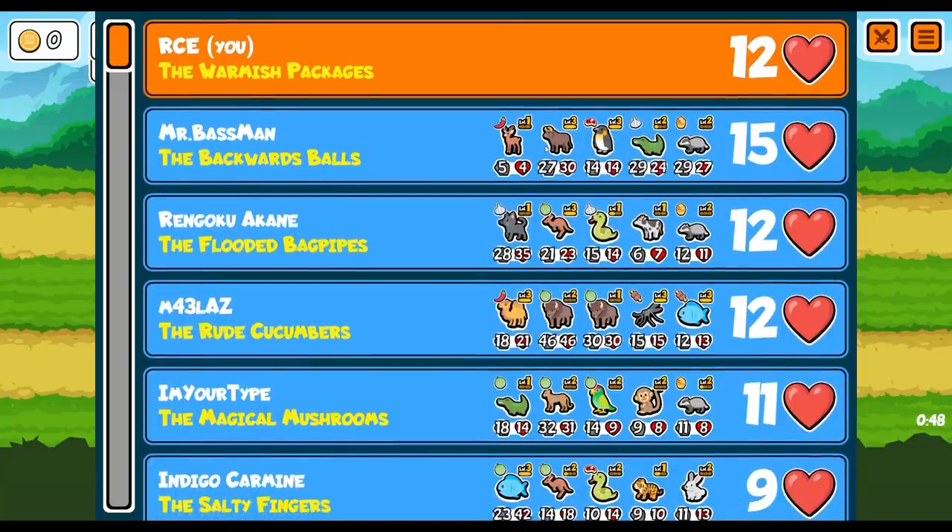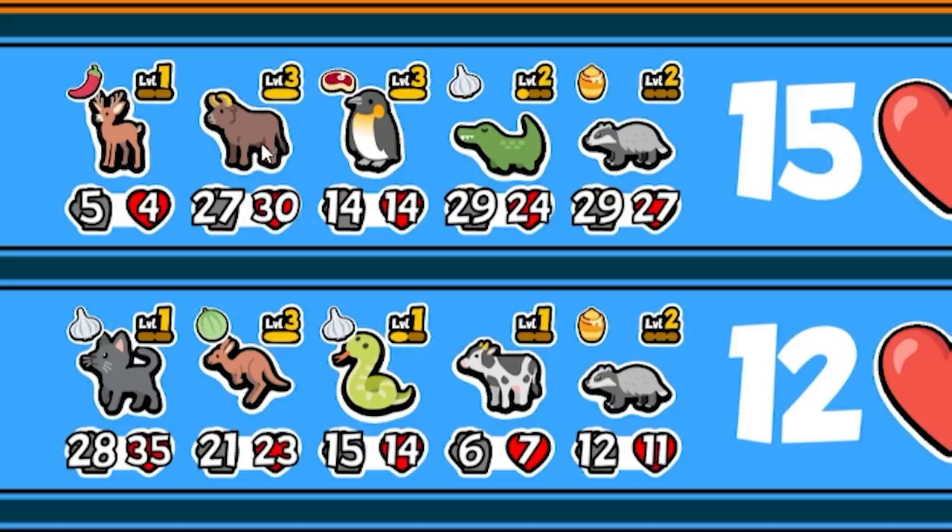Let's keep an eye on these other teams. So the leader - oh, he has a level three ox with a deer out front. That probably gets pretty high hit points. He's also got a level three penguin, so he's going to be gaining fast.